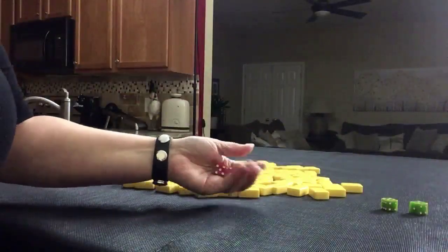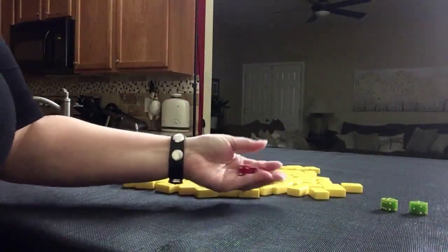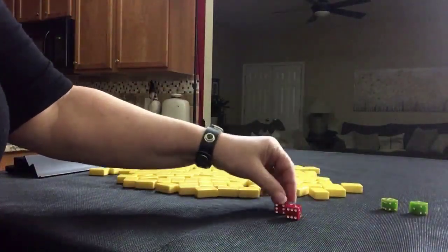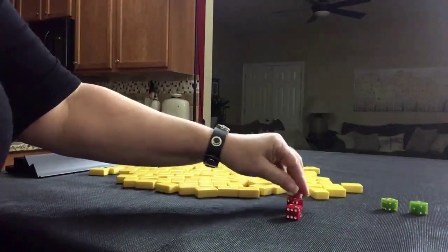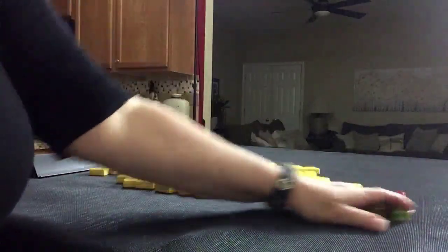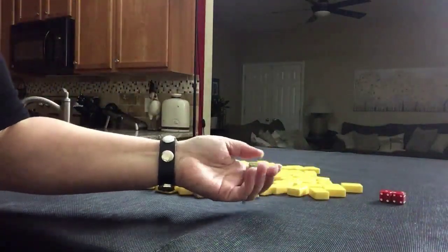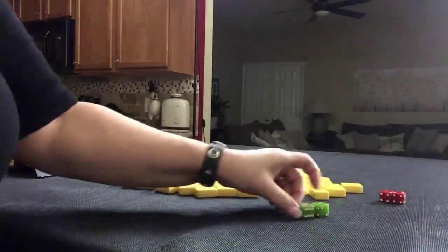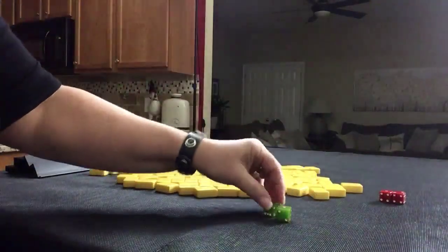We're going to roll these dice to determine which seat is prevailing. I rolled a four, so north is going to be prevailing. This will tell us which player we are — player one will be odd, player two even. I rolled an even, so we're going to be player two.